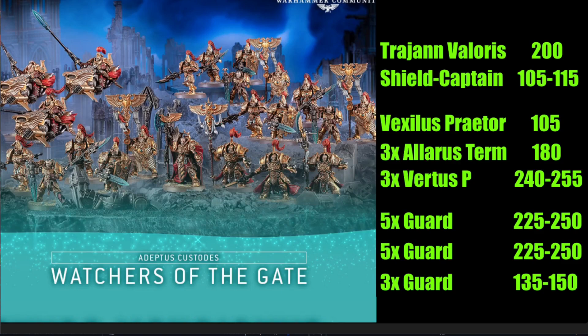We also have the Vexilus Praetors. The Vexilus Praetor is one of the guys with the standard. I would just build one of the regular Custodians into a Praetor the same way we built one into a Shield Captain — you have all the appropriate bits, no conversion needed. The Vexilus Praetor costs about 105 points and gives synergies to nearby units in your army.